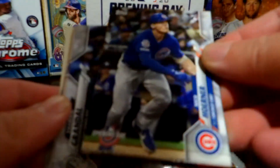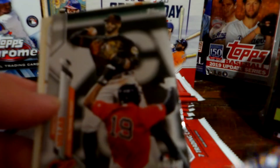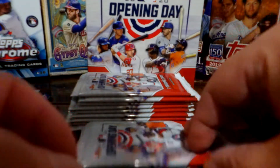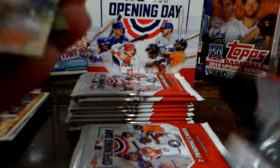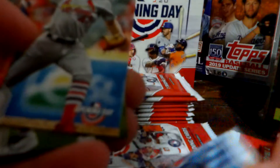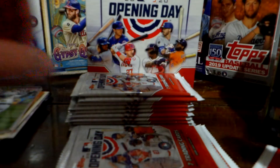We got a Niko Horner, Francisco Lindor, a Vlad — awesome — and a Babe Ruth insert, pretty cool. Next pack: Dominic Smith, Christian Walker, Renfroe, Melissa Cruz, and a mascot card. I like the mascots — they're pretty cool and fun to collect.